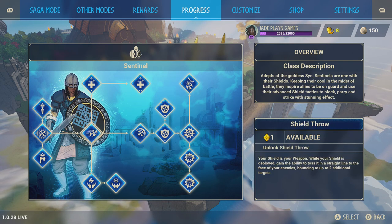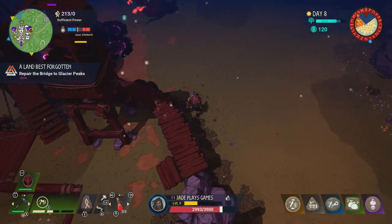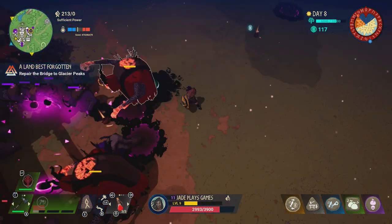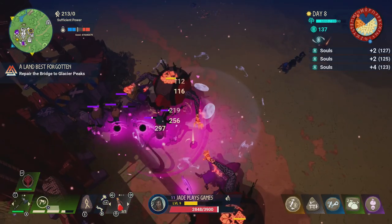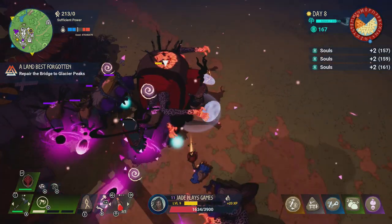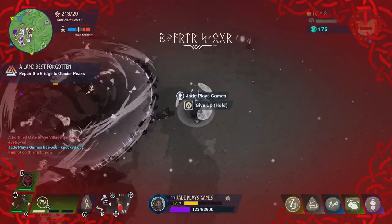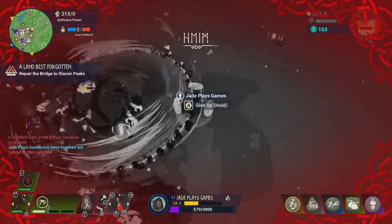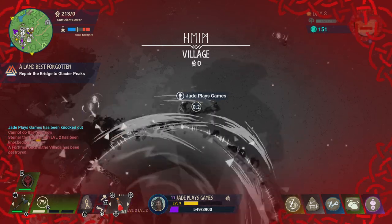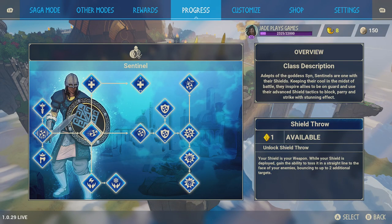Next up, unlock Shield Throw. While your shield is deployed you gain the ability to toss it in a straight line to the face of enemies, bouncing to up to two additional targets. This works well with a crowd of enemies — more than two or three — as it's going to bounce around. Deploy your shield at least once; you'll see the shields pop up around you — that's the armor effect taking place — then press the button and that's it.